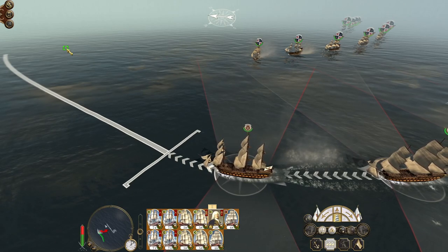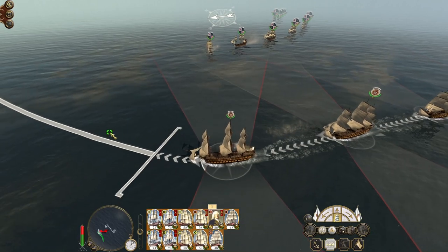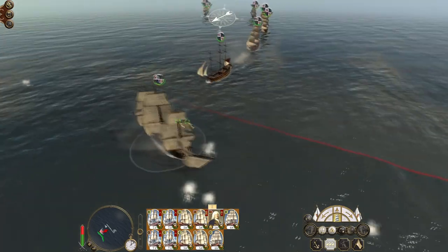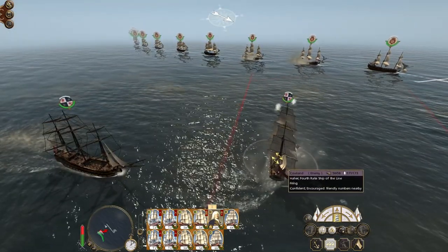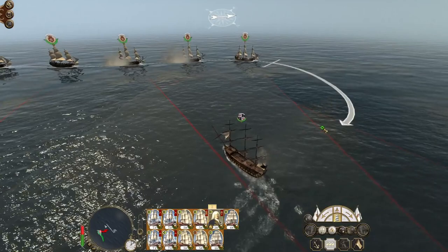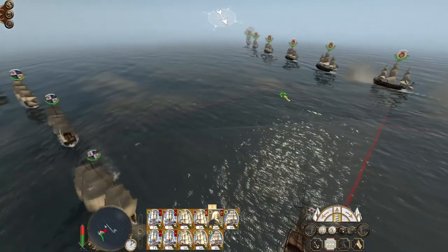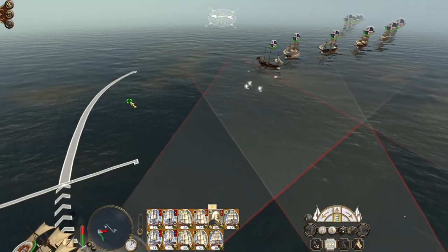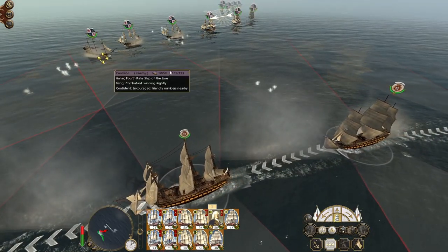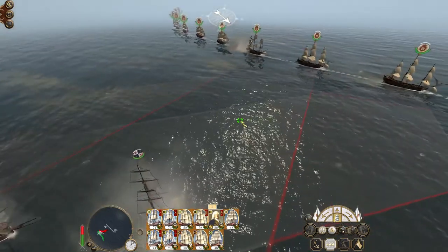Here we go. They've started to turn — originally we were matching them ship to ship, but they appear to have changed their mind and now they want to turn in against us or at least change course. So we're going to try and just curl around the edge of the head of their line. It's going to put us against the wind after a while, but we're able to put more guns against the head of their column.